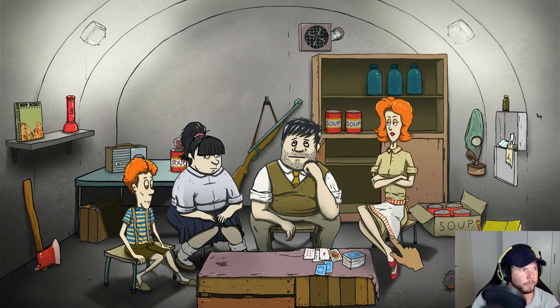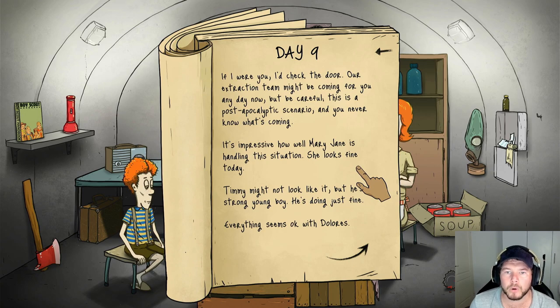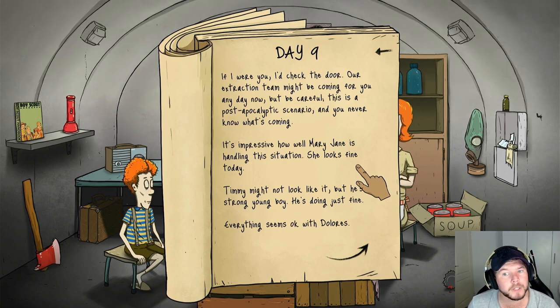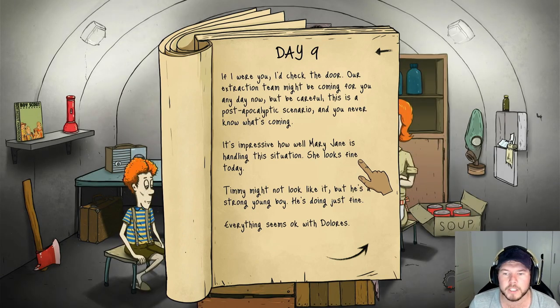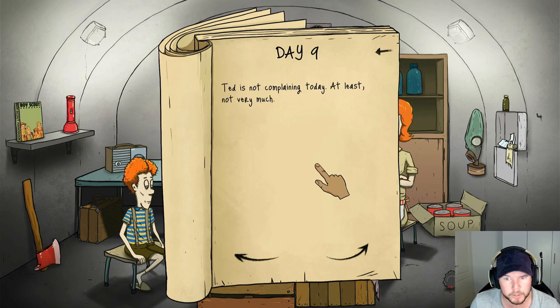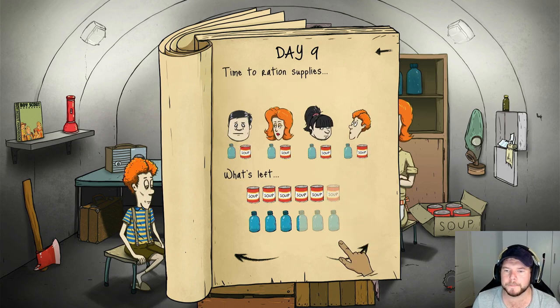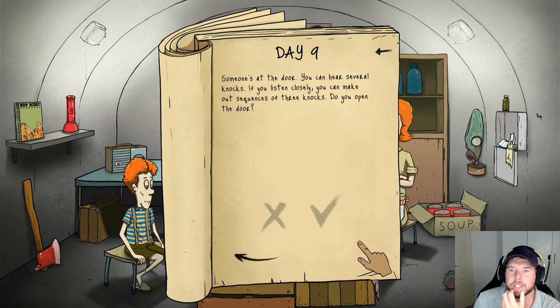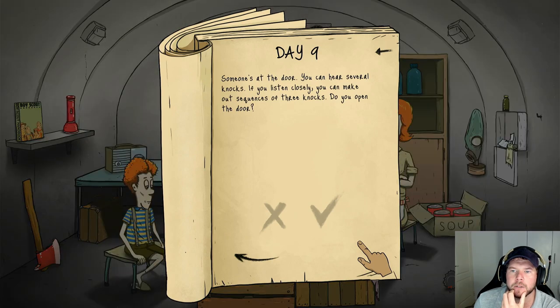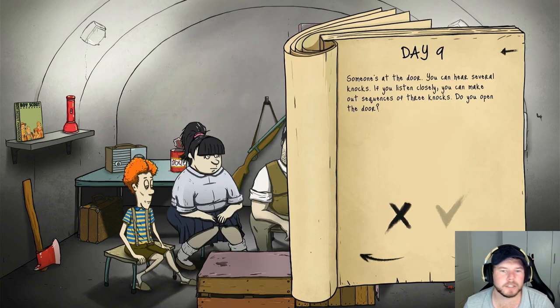Day nine - 'If I were you I'd check the door. Our extraction team might be coming for you one day, but be careful - this is a post-apocalyptic scenario and you never know what's coming.' It's impressive how well Mary Jane is handling things. I'm not opening the door unless there are two knocks like the guy said. Let's feed everyone once. Someone's at the door! 'You can hear several knocks - you can make out sequences of three knocks. Do you open the door?' Nope - I kind of want to see what happens. Goodbye sir, I said good day!